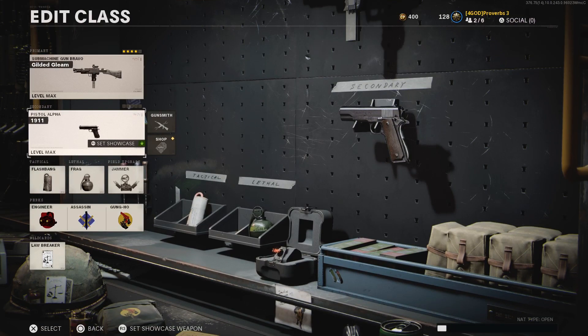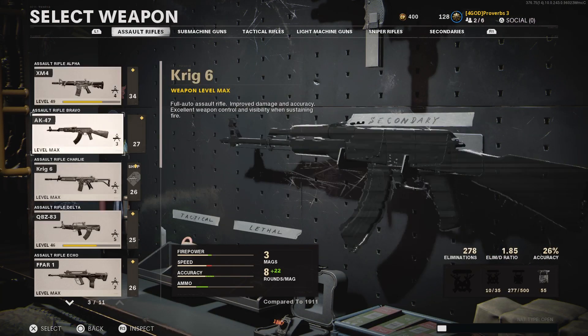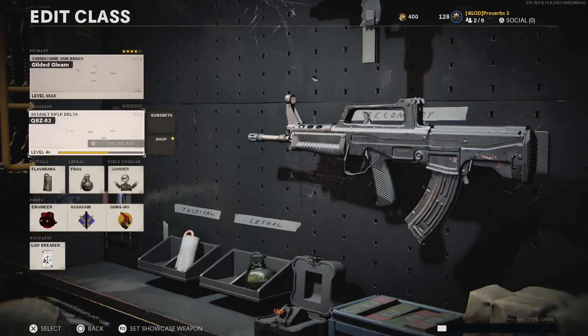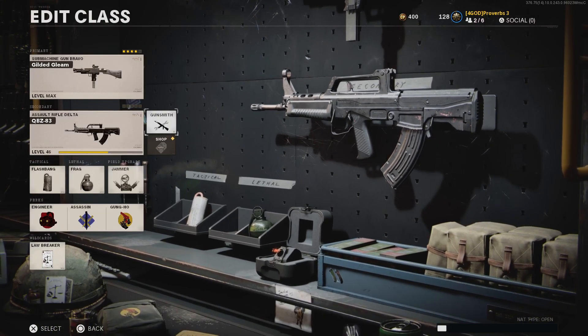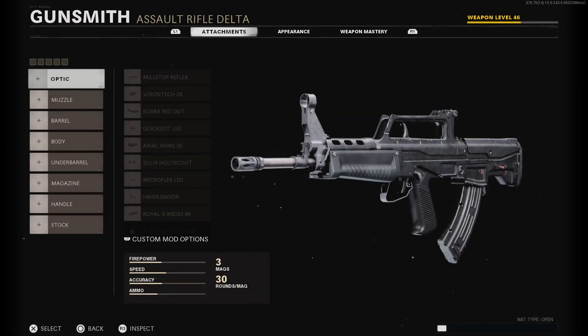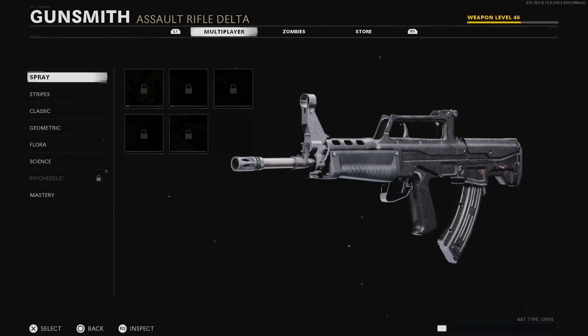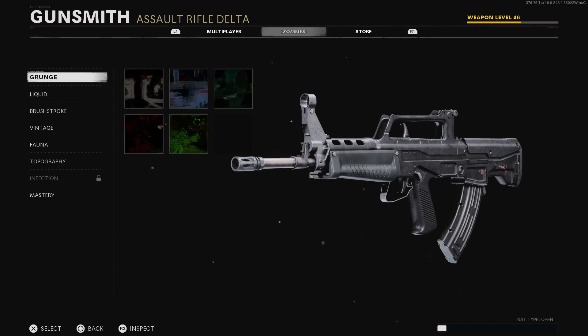Then select the secondary slot and equip any default weapon that you want the camo on. Go into gunsmith and apply either a zombie camo or a multiplayer camo, depending on what mastery camo you want, and you will need to have at least one camo unlocked for that weapon.